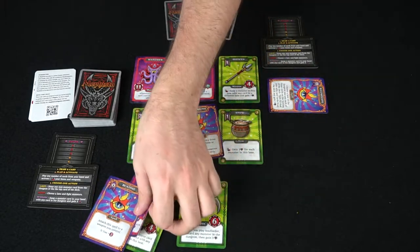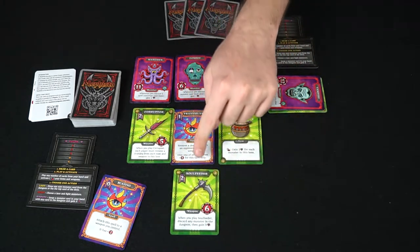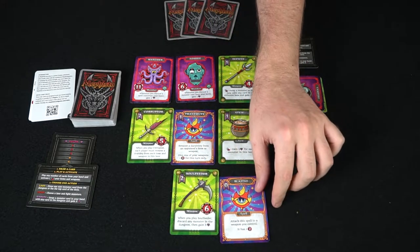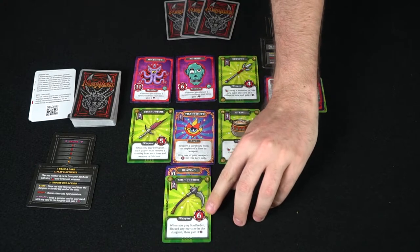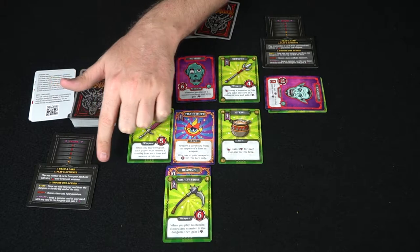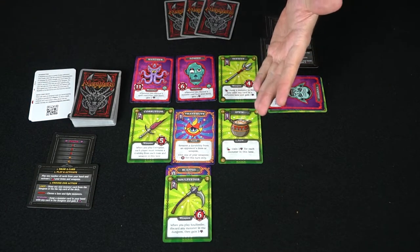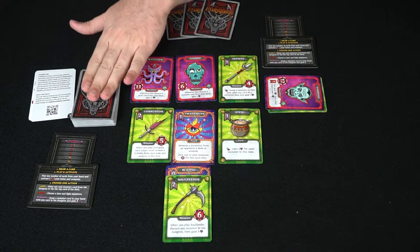This Soul Feeder card is really good. It costs two cards to play, so you discard two cards from your hand to the discard pile. Now that weapon is out in this lane and can only kill monsters in this lane. You can also attach a spell to a weapon for zero cost, granting it plus two — boosting its power from six to eight. After playing any number of cards as weapons or spells, you move on to choosing an action. There are three actions: loot, fight, or summon.